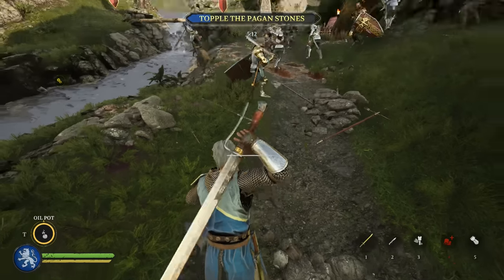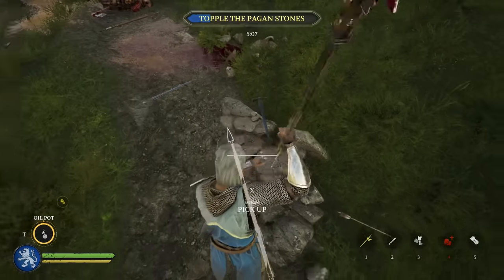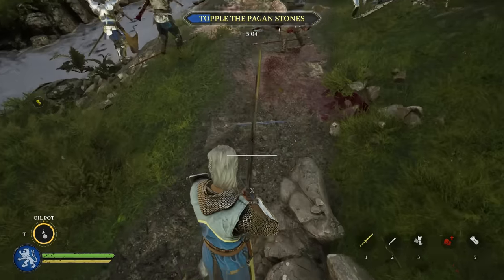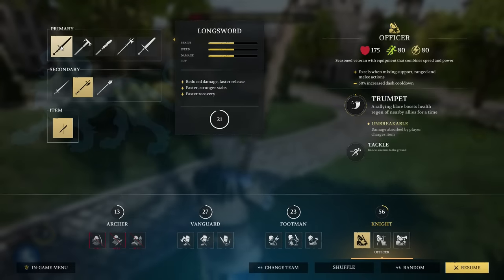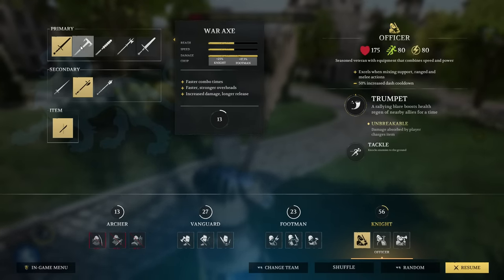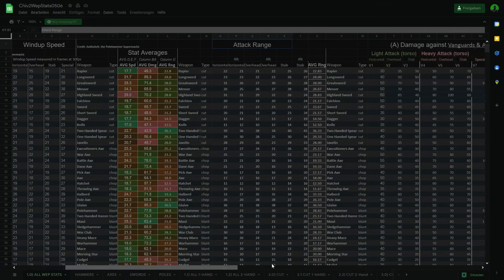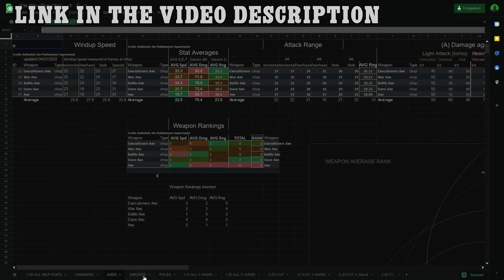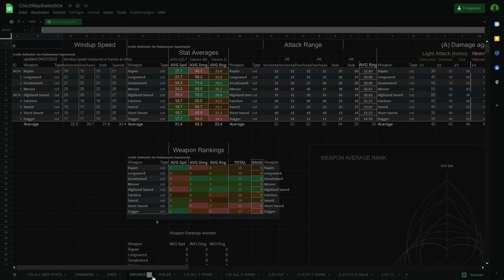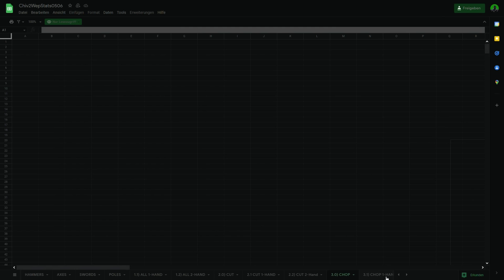Chivalry 2 has 36 different melee weapons to choose from. Unfortunately, the game doesn't tell us any weapon stats like damage numbers, windup time, or reach. And even worse, the only information the game gives us — the little overlay in the armory — is really bad, often misleading and sometimes just plain wrong. If you want to learn about weapon stats, I suggest using the community-made weapon spreadsheet. It contains weapon damage, reach, and speed for all the different attacks with every weapon. It might not be perfectly accurate data, but you will get a good idea of how the different weapons compare to each other.